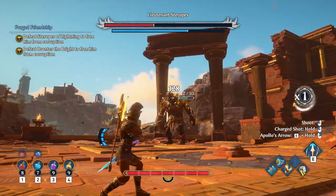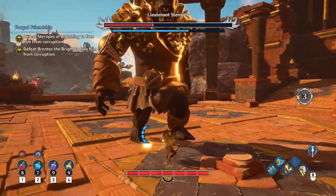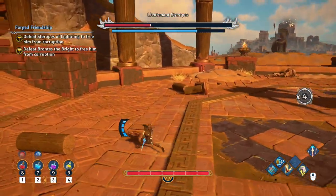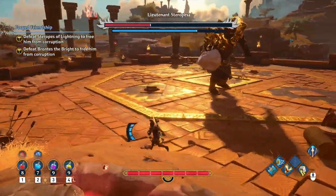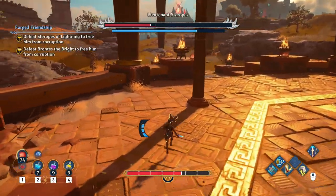That's far enough — he couldn't hit me. Shooting him in the head a lot with the arrows — it's barely doing any damage, just 100 damage. It doesn't do a lot. It did 646 with that axe hit. That was a heat-seeking one — there's no way I was dodging that one.